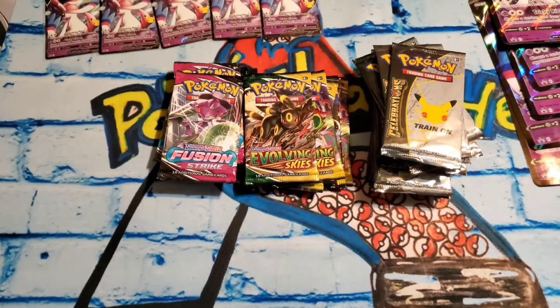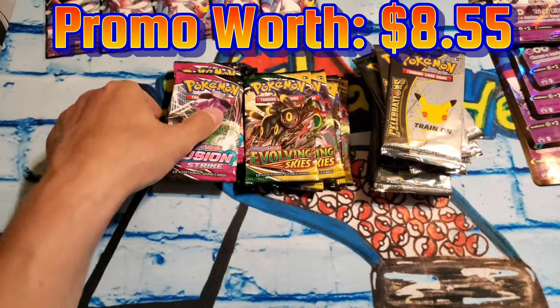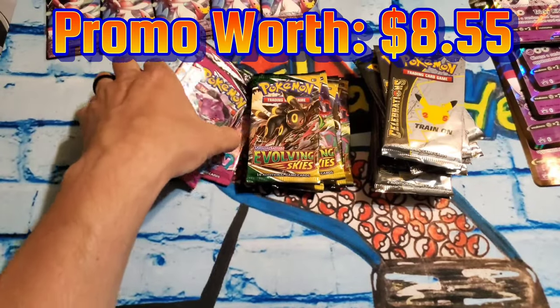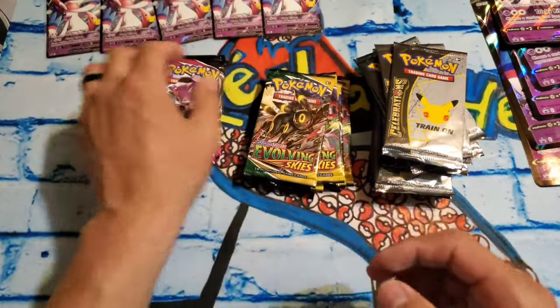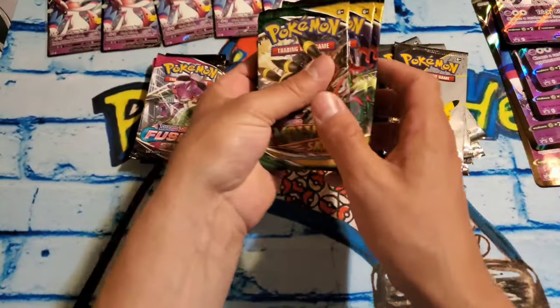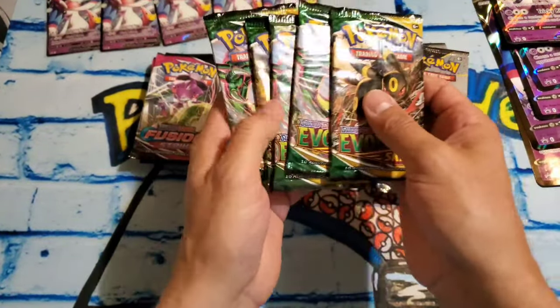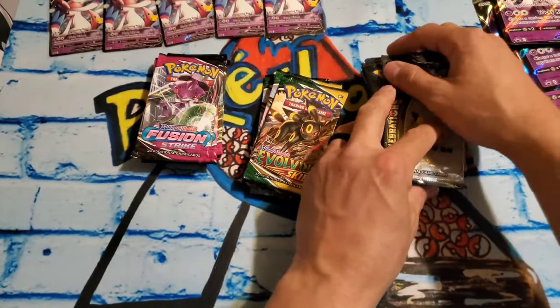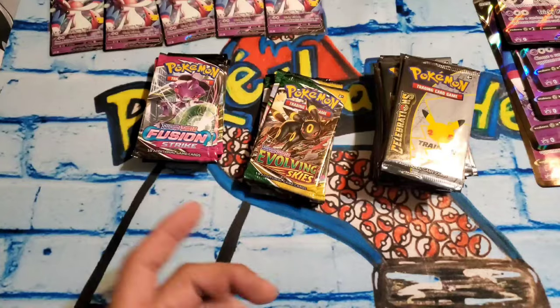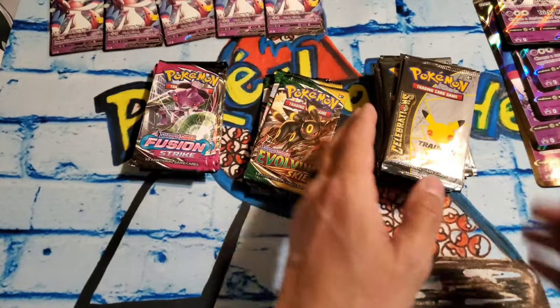So there came with the box — you get a pack of Fusion Strike, five total, and then you get a pack of Evolving Skies, five total. I figured since we're chasing for a Charizard out of Celebrations, we would get the Fusion Strike and the Evolving Skies out of the way first.